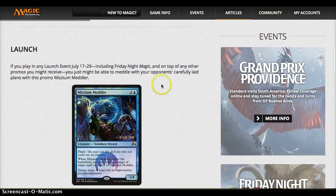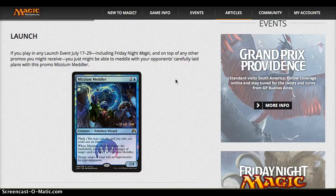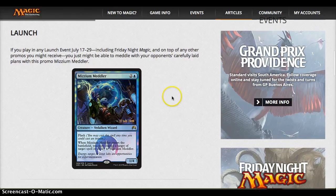The launch promo — if you're playing the launch events in July, including Friday Night Magic, then you can get Mizzium Meddler, which we actually had a look at a while ago, but the art was all blurred out and we didn't know exactly what it did. Here we go: 3 for a 1/4 with flash. When it enters the battlefield, you can change a target of a spell or ability to itself. It's not Spellskite or anything, but it's not a bad card at all. The fact that you can play it and have a redirect effect — whether it's removal that you want to save your creatures from — then it acts like a pseudo-counterspell. There's a lot of flexibility. He's very interesting. I like the design a lot, and the art is great.